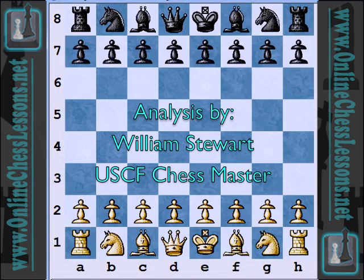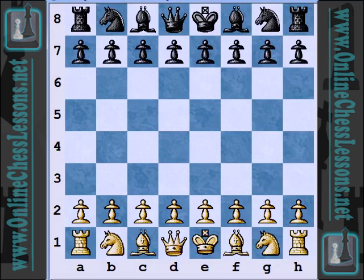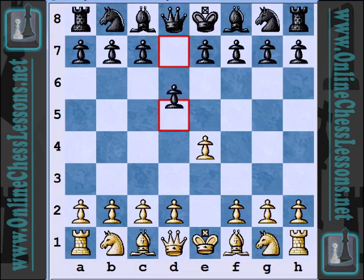Hi, this is Will Stewart from OnlineChessLessons.net, and I'm going to be continuing my beginner series. This is a game from 1862 between Wilhelm Steinitz, who went on to become the first undisputed world chess champion from 1886 to 1894, and with the black pieces he was playing Augustus Mongredian, who was an English master in the 19th century, although not really a world-class player. This is a nice game because Steinitz shows what happens if your opponent plays a couple of inaccurate moves in the opening and how to really pounce on it and punish them.